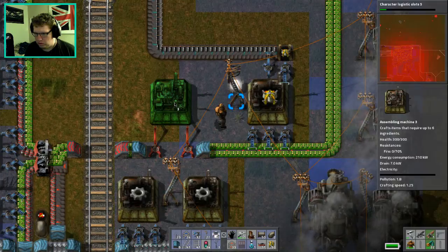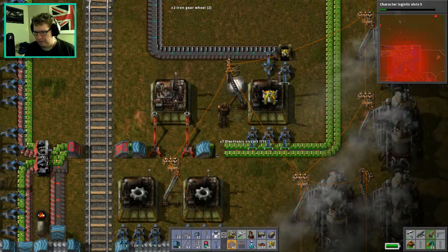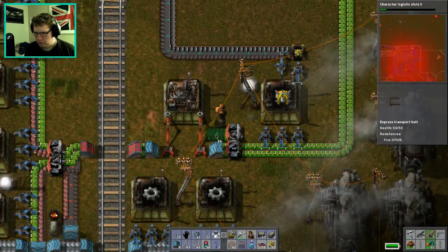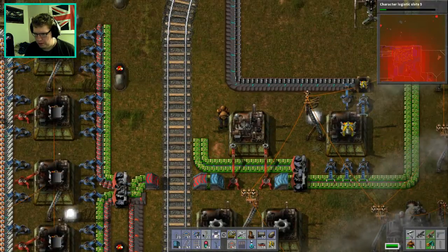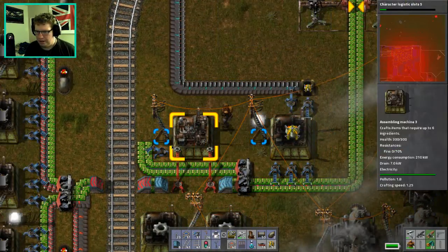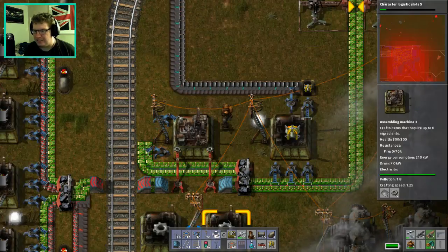You go like this — or wait, hold on. I didn't even need to do that. Whatever, screw it, we've already done it. And there we go — it'll require this, but basically this will go into here. Now I just need an output box, which will go here. And this will go into storage.